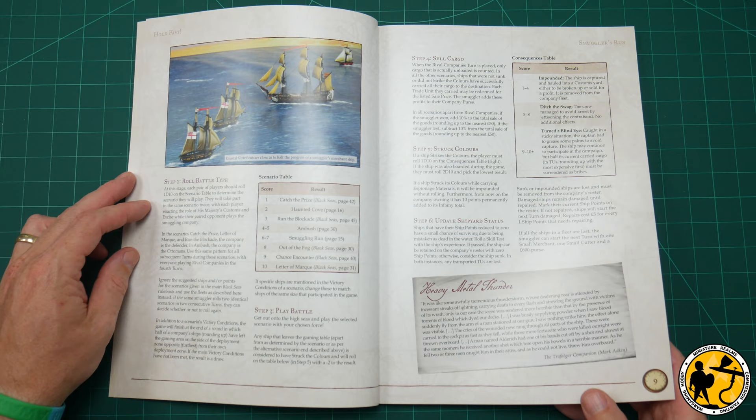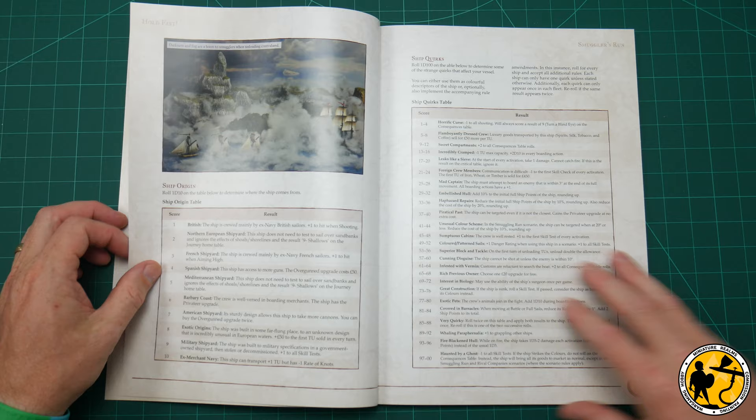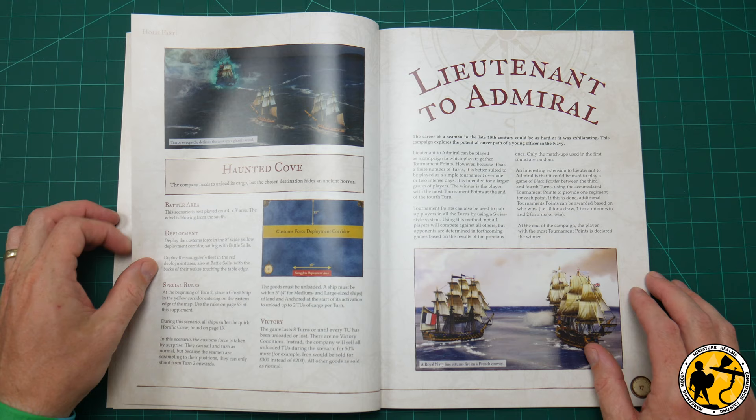I'm not going to read out the rules — that's not the idea of the flick through. I just wanted to draw attention to each element of the book. It does look pretty good and it's definitely a very different way to play the game rather than just the naval battle approach. It's fairly detailed with lots of charts and things, and I can imagine it being really good fun. Here are the scenarios for it as well — there are three of them.